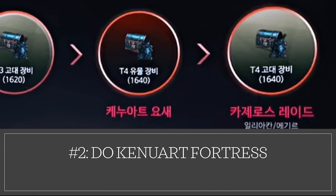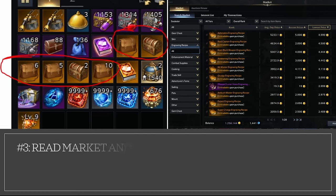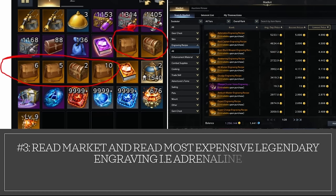1640 is a must. Number three, I am going to be looking at the market and seeing how the engraving prices are. I will use my select engraving chests that I've been saving up on the most expensive engraving. In this case, it's adrenaline at the moment, and I would be surprised if it turns out to be something else. So most likely, adrenaline is what I will be reading.